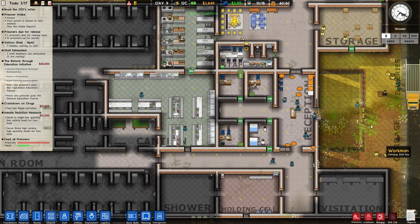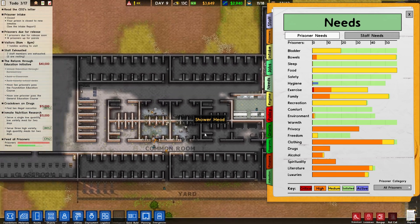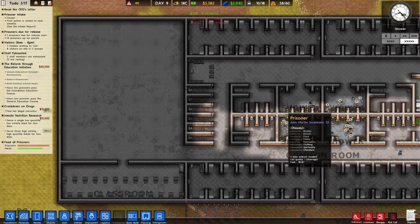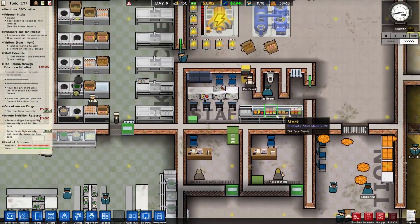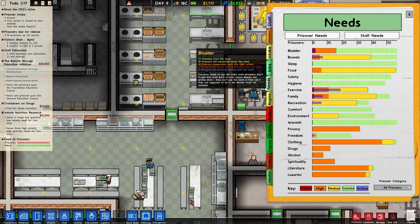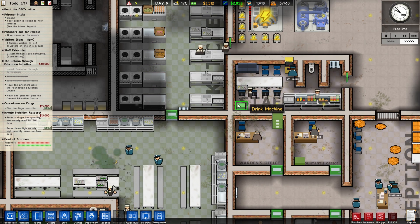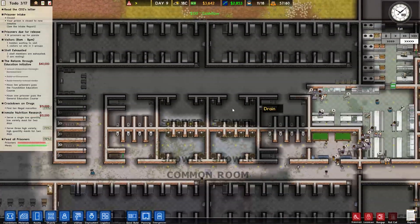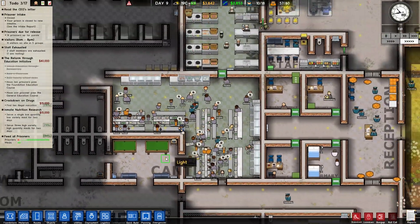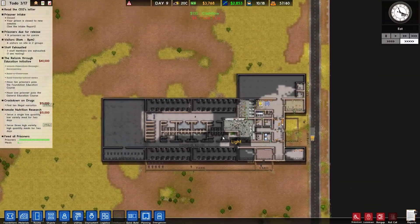That's our prisoners out for the day. Hygiene's being sorted — that should be decreasing. Staff look like they actually have some quite nice meals going on. The bladder and bowels problem solved for them — why are these separate things? Only the makers of the game can tell you that, given there's only one type of toilet. Any other rooms we want to do? I don't think so. I think we're going to end the episode there. Thank you for watching — I'll see you next time. Goodbye.